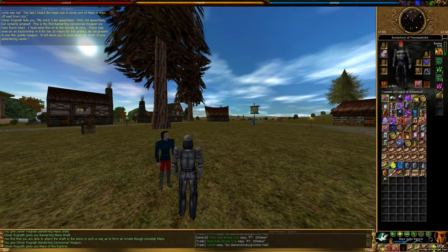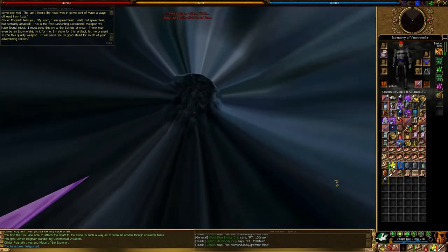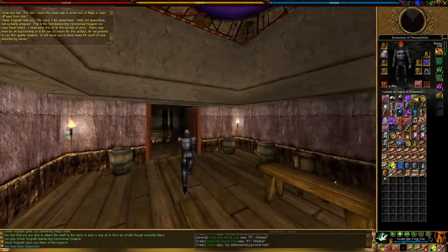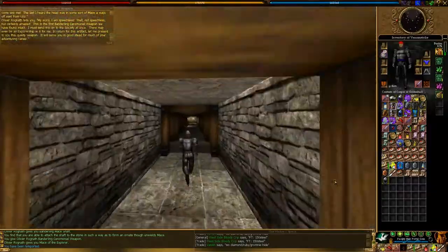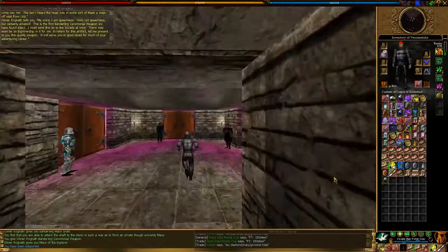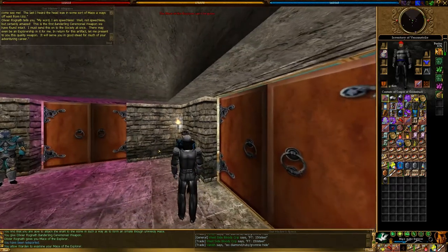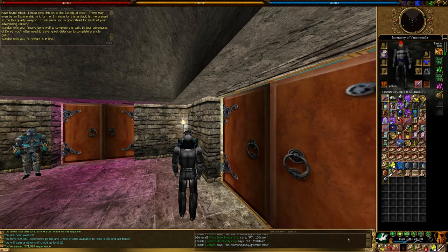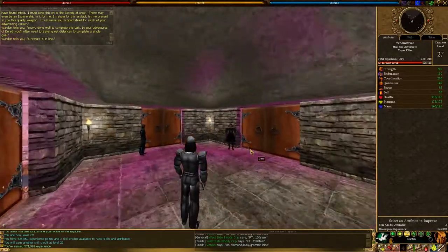So at this point you're going to go ahead and go back to the facility hub. I kept trying to give him the parts of the mace to put together and he was just handing them right back. All right, so we're going to go ahead and take this to our warden to complete this quest. 571,000 experience — now level 27. And we still have this quest left, so we'll be doing that in the next video.